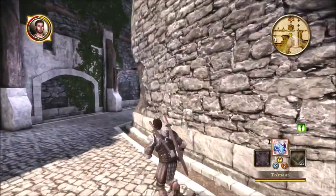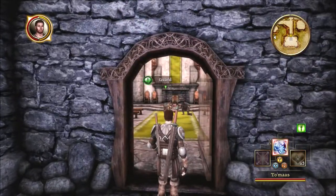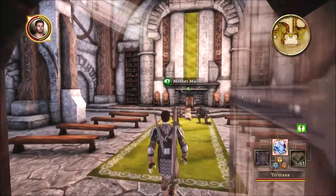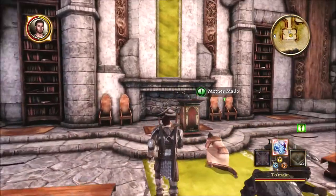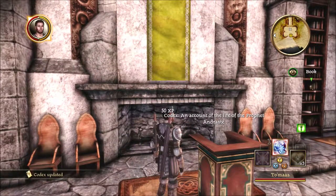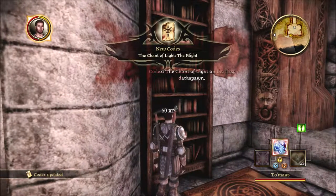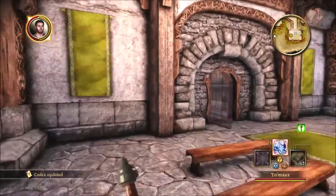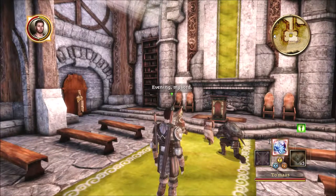Good evening. Anything over here? Mother Malol. There's also a thing over here — whoa, that's a hell of a graphic. But I'm dressed, I guess. The chant of light, the blight. Okay. Codex is what'll tell me about the game and keep me in the know.